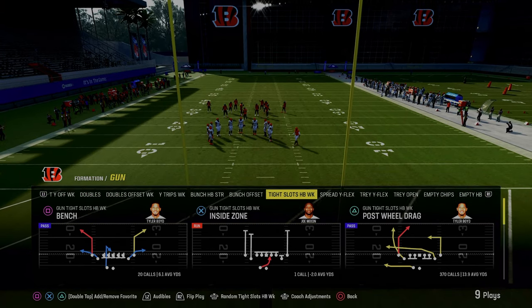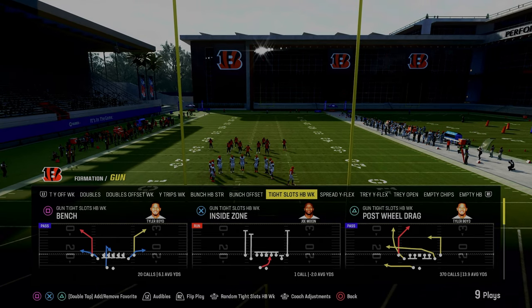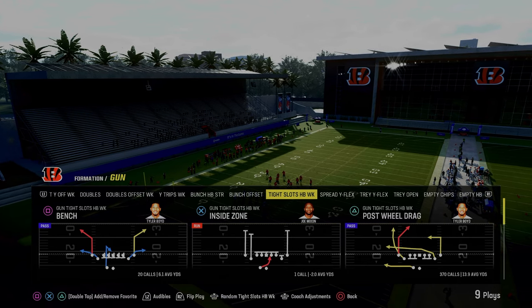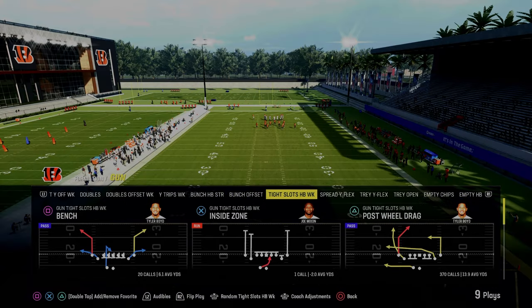I'll teach you how to run everything that is effective out of this playbook, as well as the entire slots formation as a whole. If you want to get access to all of my Madden offensive and defensive ebooks, you can do so by clicking the link down in the description below. It's only $10, and I guarantee you it's going to make you a better Madden player.